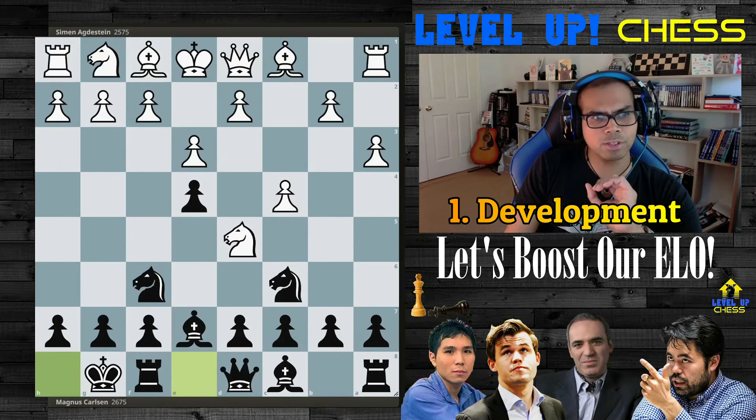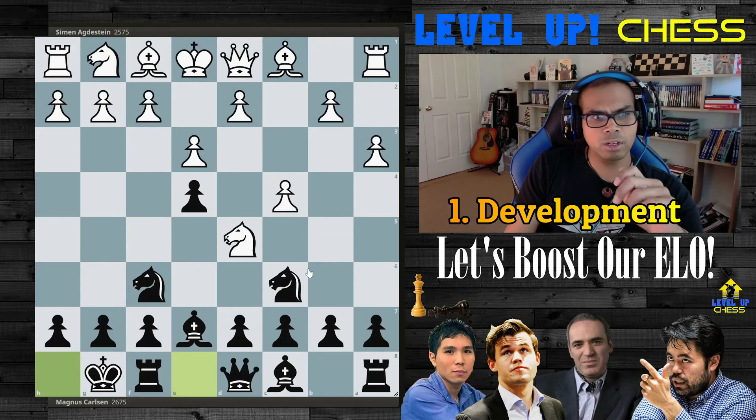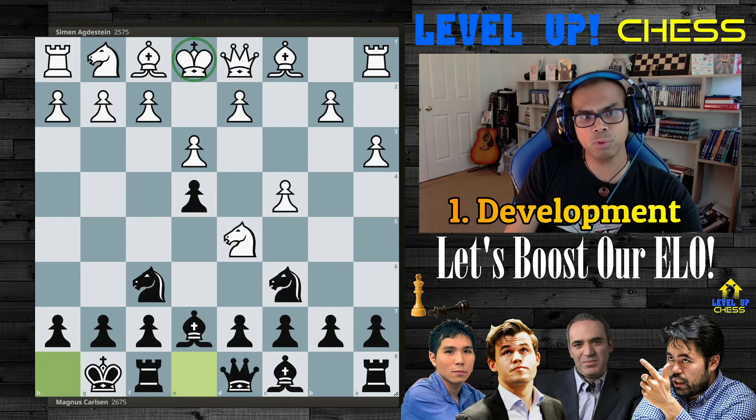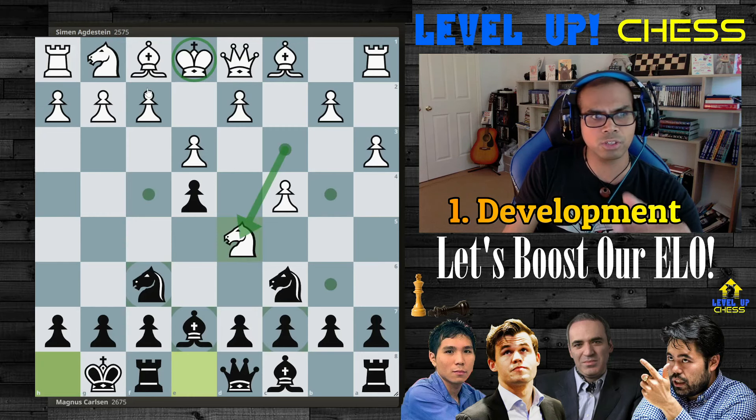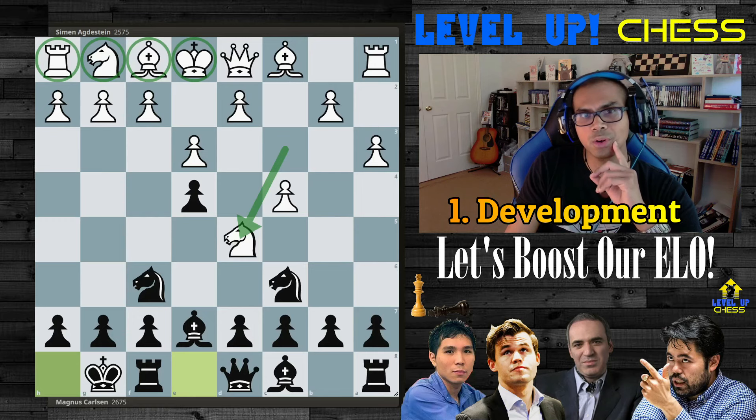The very first thing I'm gathering from this game to share with you — and a note to myself — is number one: development, development, development. Magnus' pieces are centrally placed and the king is safe. White, who has the first move advantage but made this complication, is stuck in the middle of the board with an unsafe king. Still roughly equal according to the computer, but between two humans, this is just bad for white.